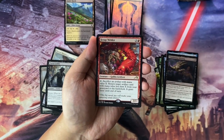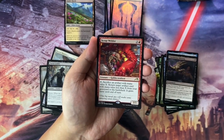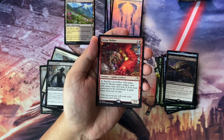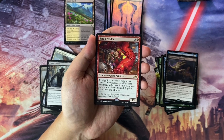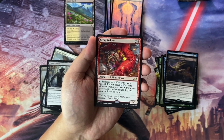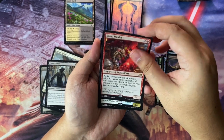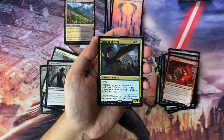We have Scrap Welder — 3 to cast, Goblin Artificer, 3/3 power toughness. You tap it, sacrifice an artifact with mana value X, return target artifact card with mana value less than X from your graveyard to the battlefield. It gains haste until end of turn. Nice — recursion in red.